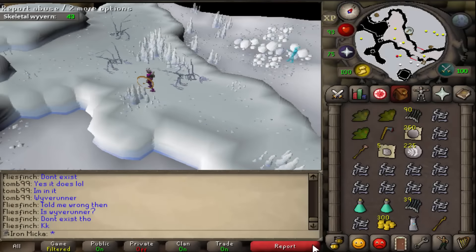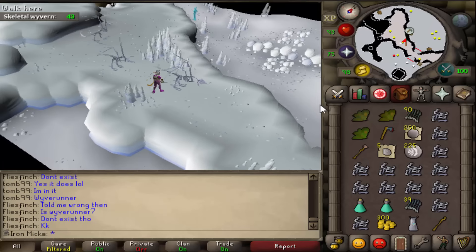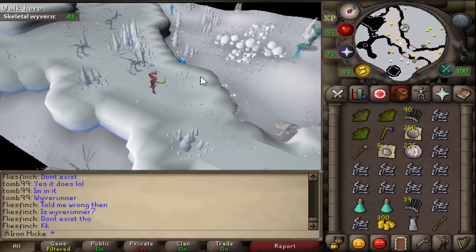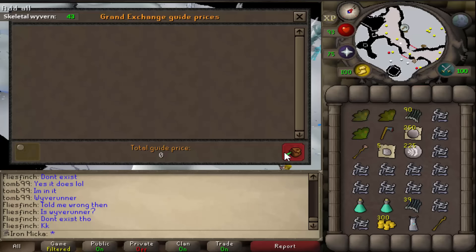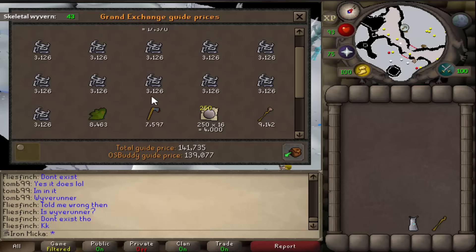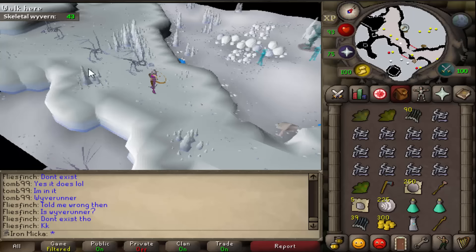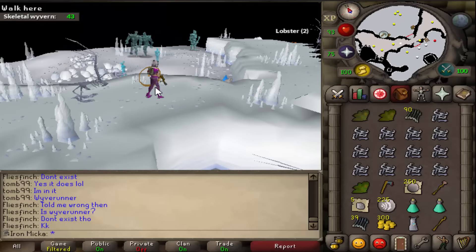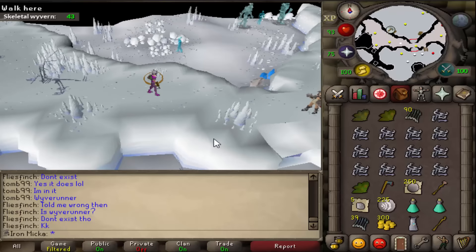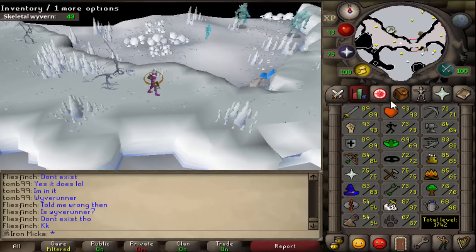Hello everyone and welcome to episode number 61 of my Iron Man progress series. I really hope you guys will enjoy this one. We're starting this episode right where we finished episode 60, killing some wyverns because we do have a task. I finished the first inventory, which is basically worth around 150k. I'm quickly going to bank, finish the task, and then we'll see what we're going to do.